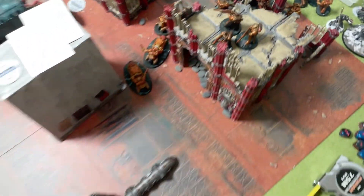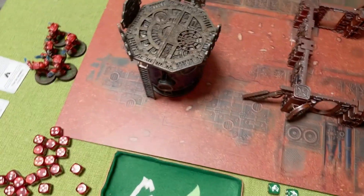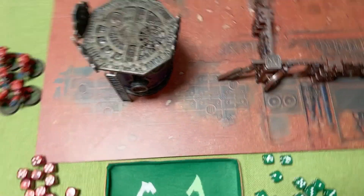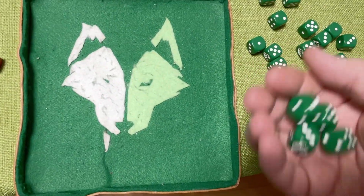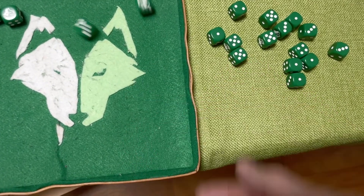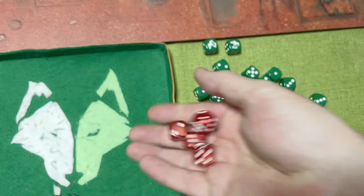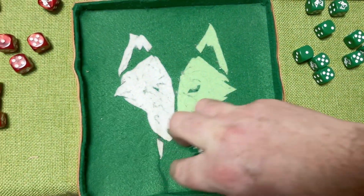Starting with the single Bladeguard - he gets four attacks because he's next to the warlord, hitting on threes, sixes auto wound. Wounding on fours, saving on threes - they all save.